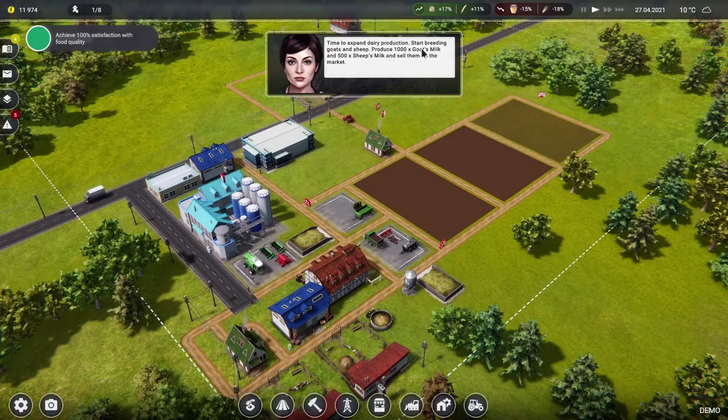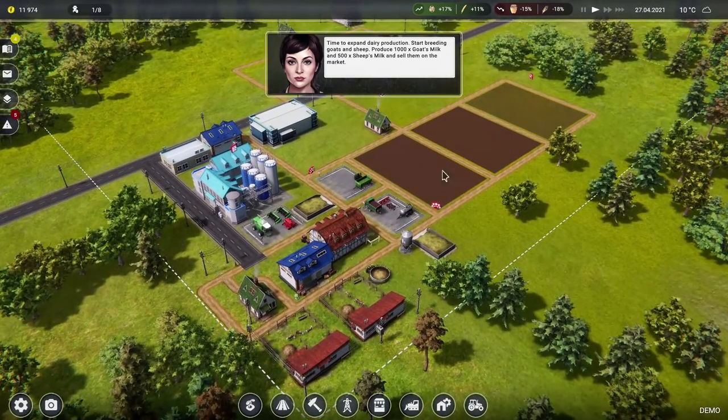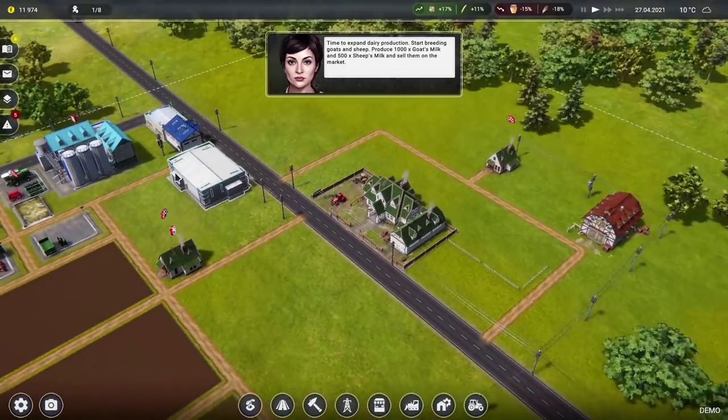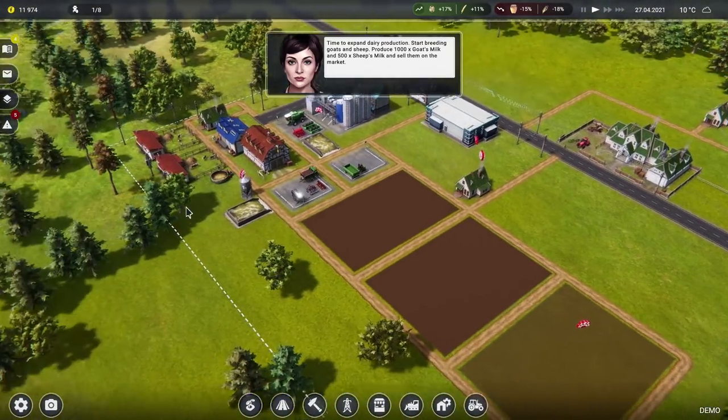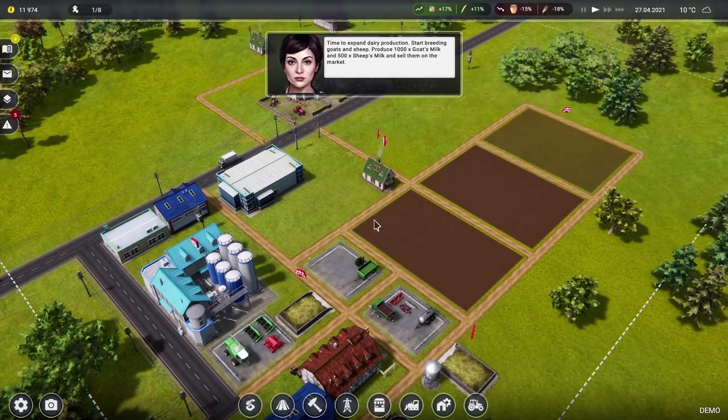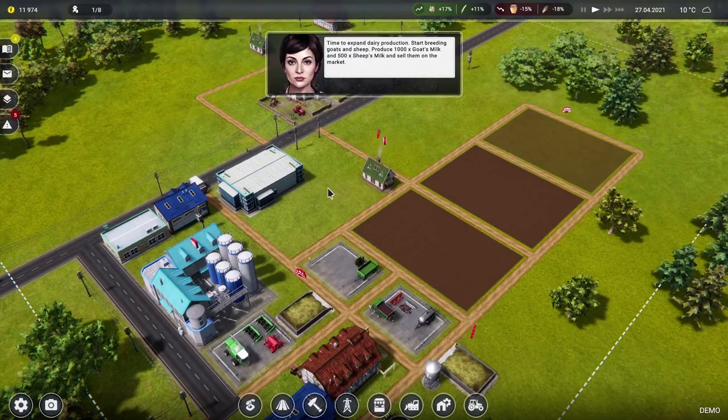Time to expand dairy production — start breeding goats and sheep. Produce 100 goat's milk and 500 sheep's milk and sell them on the market. Goats and sheep — we haven't even got anywhere to put goats and sheep. Can you give us some more money please? I seem to have spent it all on lots of unnecessary bits and bobs. A small cow shed is 10 grand — we're going to need a little bit more money, lady.